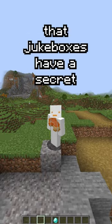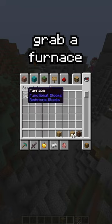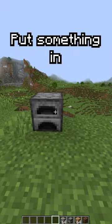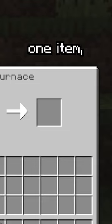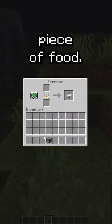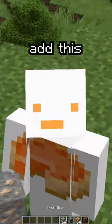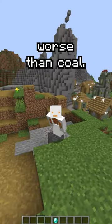But did you know that jukeboxes have a secret feature? If you go and craft a jukebox, grab a furnace, put something in — you can actually use the jukebox as fuel, and it only smelts one item. Which basically means it costs one diamond just to smelt one piece of food. Why did Mojang even add this? This pretty much means that you can smelt diamonds, but they're worse than coal.